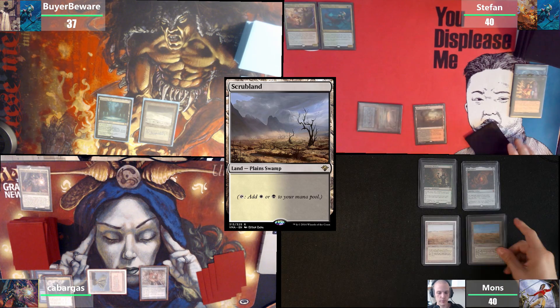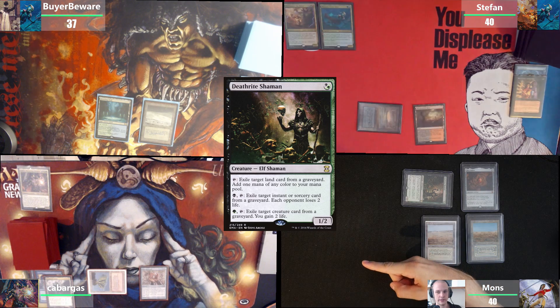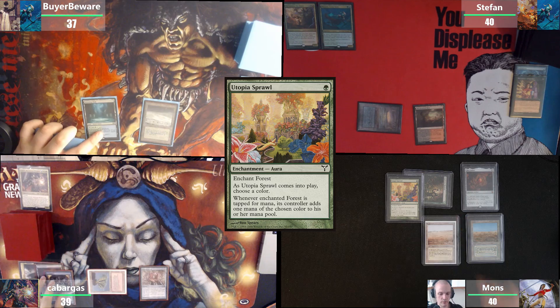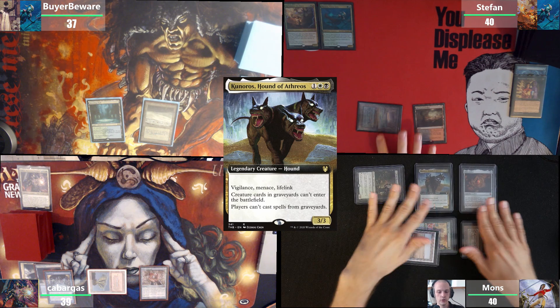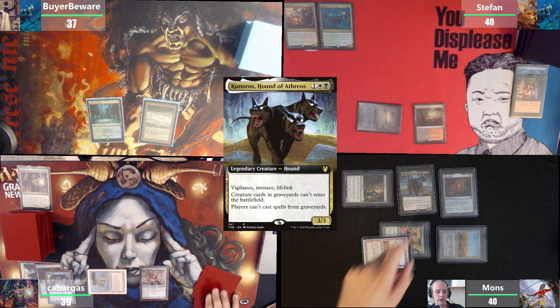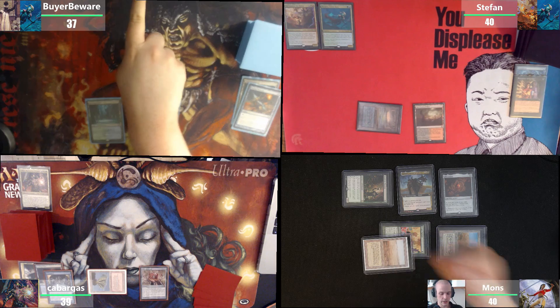Draw a card. Scrubland. I will tap my Deathrite Shaman — we have to get rid of that Command Tower over there. For green mana I'm gonna cast Utopia Sprawl targeting Savanna, saying red on this thing. Cunoros, Hound of Eferos — basically very good versus Breach decks, which those decks might be running. Then I'm passing the turn.